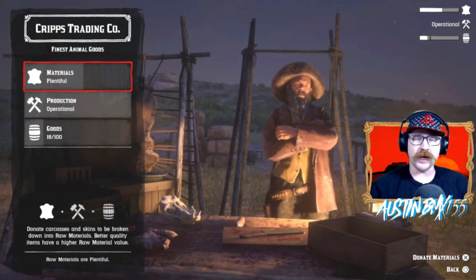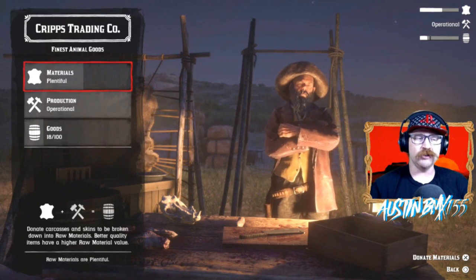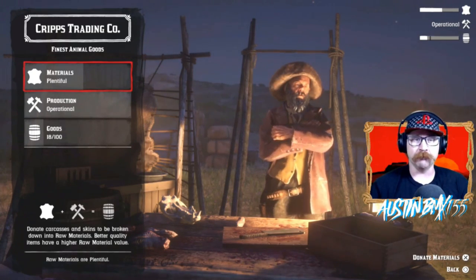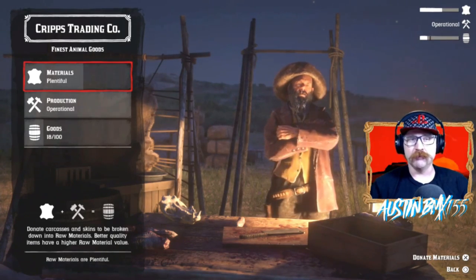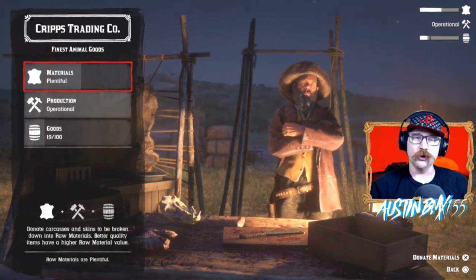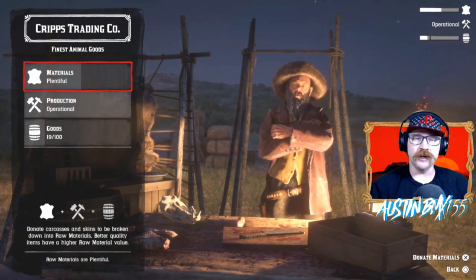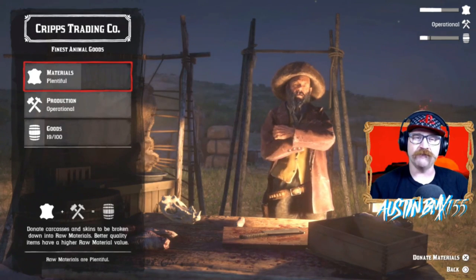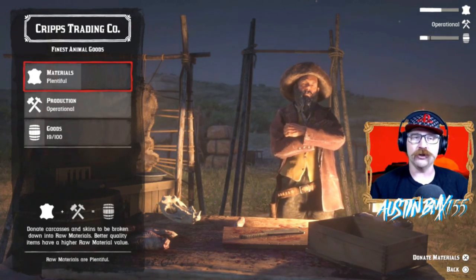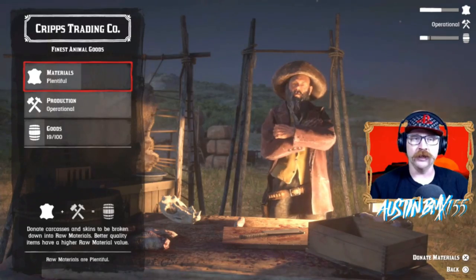If Crips has materials and enough operational supplies, he will continuously make goods for you. It looks like you can hold up to 100 goods in your barrels at any time. When you first start out, the only wagon you have is a small wagon that holds 25 goods, so once you hit 25 you'll want to go do a delivery. There are two options — short or long. If you buy a medium wagon and then a larger wagon, it goes 25, 50, and 100. You can hold up to 100 goods but only deliver 25 at a time at the beginning. With the large wagon, you can deliver all 100 at once and make massive XP and money.